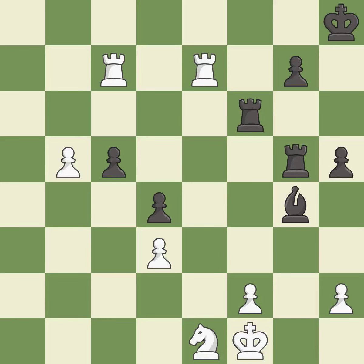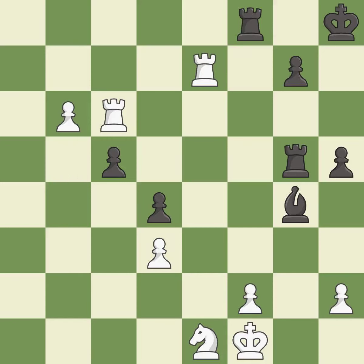This misses a much better move — it is a mistake. This misses a better way to offer an equal trade of pieces — it is an inaccuracy. That's a sensible reply — it is excellent. The passed pawn moves towards its goal. This threatens to push a passed pawn towards promotion — it is best. This doubles the rooks onto a single file, which allows them to team up to create threats. This is the only move that works — this threatens to force eventual checkmate. It is a great move. This threatens to push a passed pawn towards promotion.